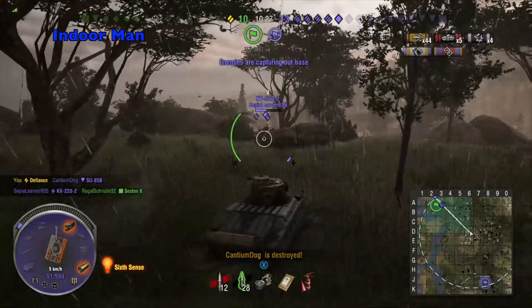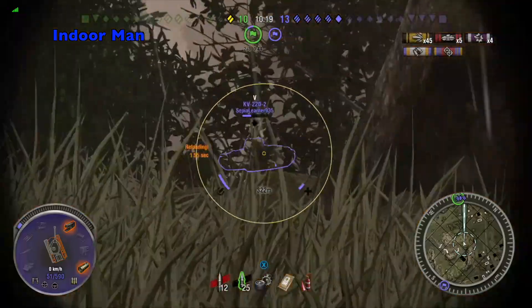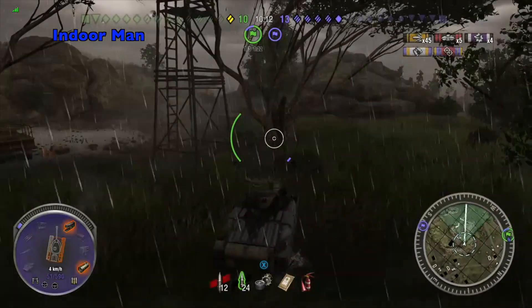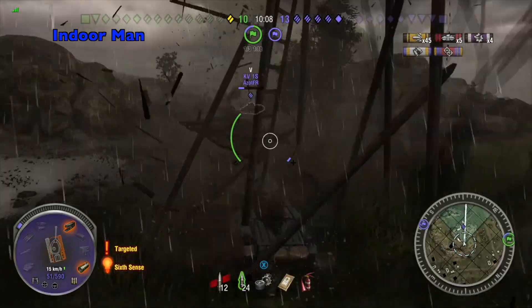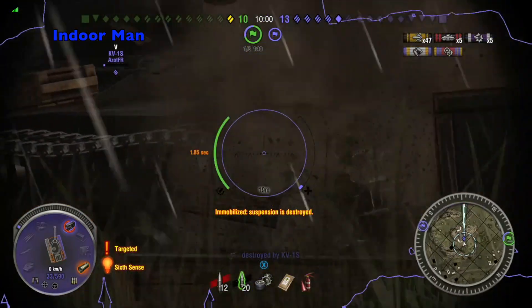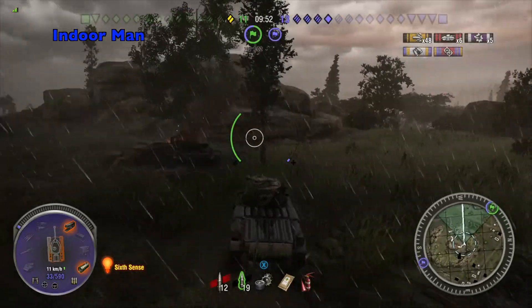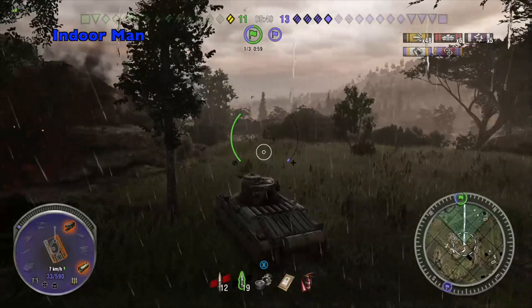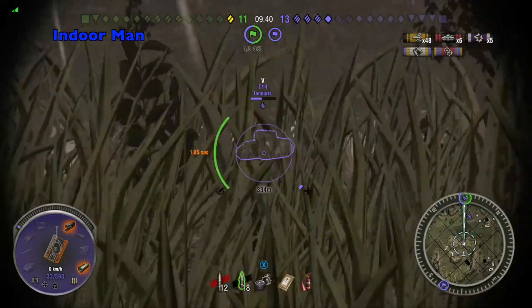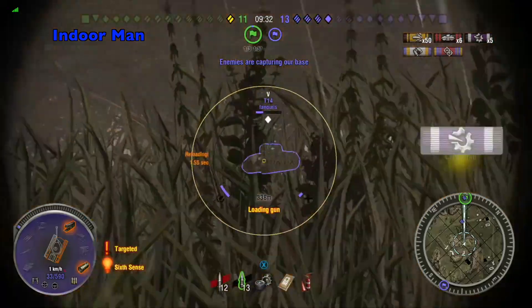I'm the only one left here now and the enemy still has four top tier heavy tanks — this is not going to be easy. This is pretty hilarious: the KV-1S snapshots an HE shell that misses me but still manages to deal 18 damage just from hitting beside my tank, like an artillery shell. I've got to try and reset the timer on my base here so that I can mount some kind of final stand. Unfortunately that T-14 has a pretty great angle there, so that's hard to deal damage on.